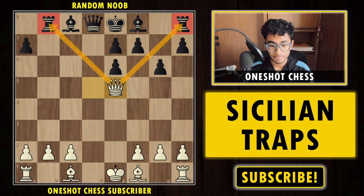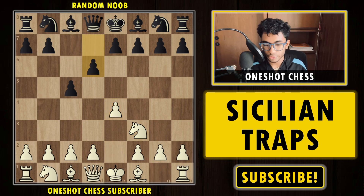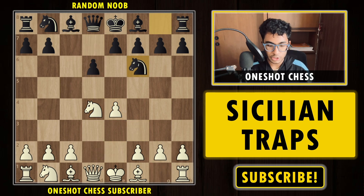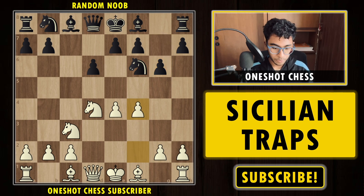Now for trap number three. We start with 1.e4 c5, Nf3, d6, d4, takes takes, Nf6, Nc3, and now g6 — again the Dragon variation under the Sicilian defense. We play f4.